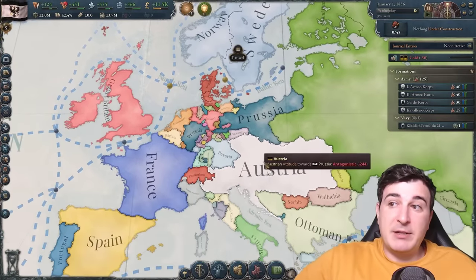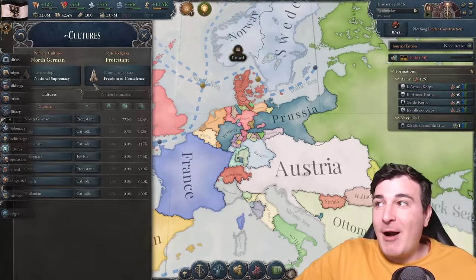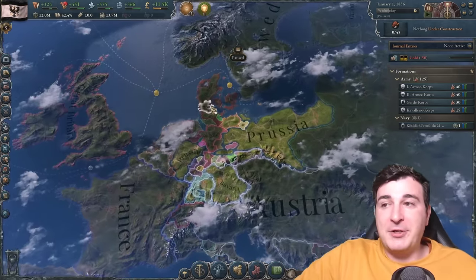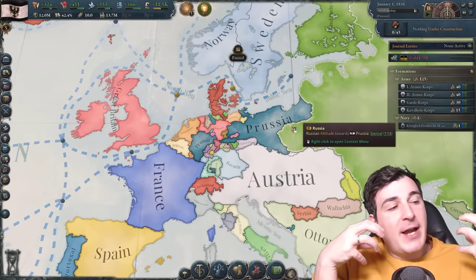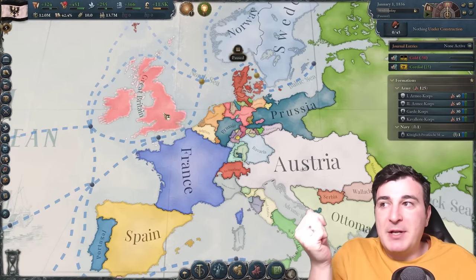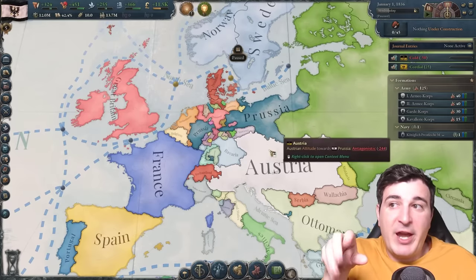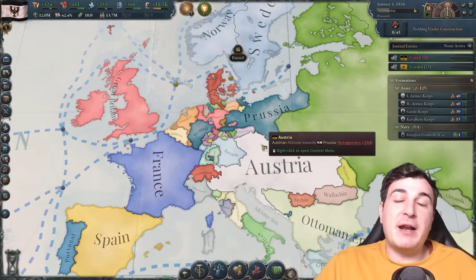We're also gonna need to go to war with them before that to become the only option that people have when it comes to forming Germany, namely the launch unification play. That is gonna be after we get nationalism. So that's why the first part of the campaign, we're gonna try and get a really strong economy going. We're gonna be improving relations with neighbors around us in the hopes that these neighbors are gonna be helping us out against the Austrians in the unification play, and then we're gonna fight against these neighbors to get stronger and hopefully get the Austrians on our side afterwards.